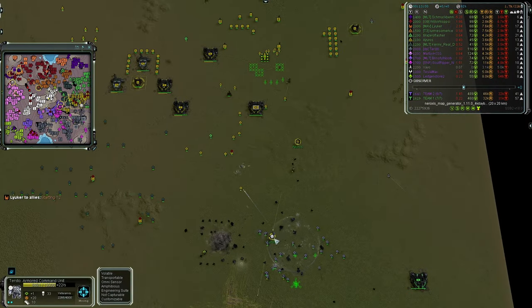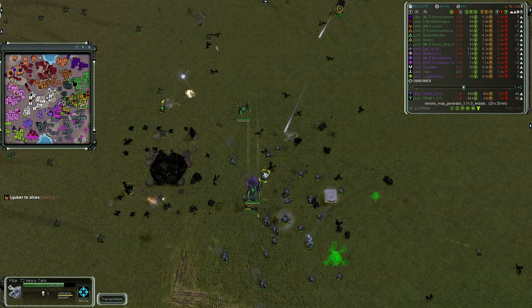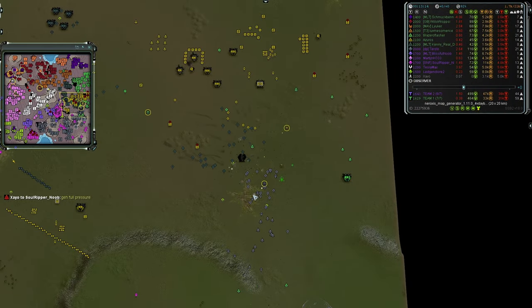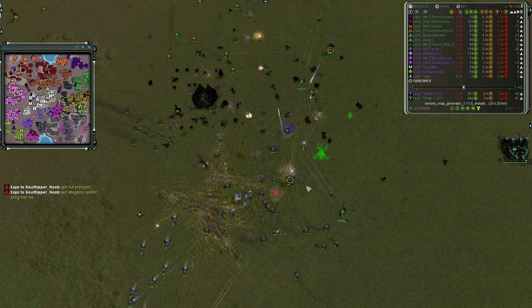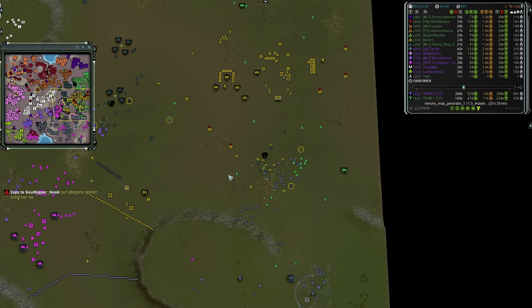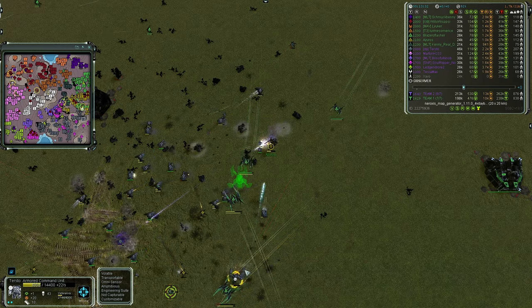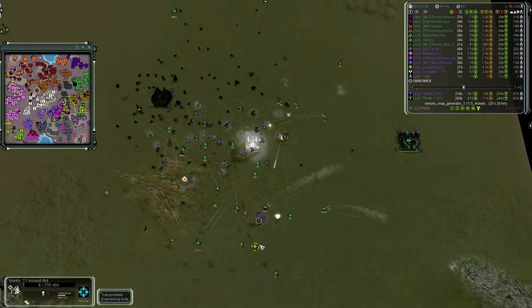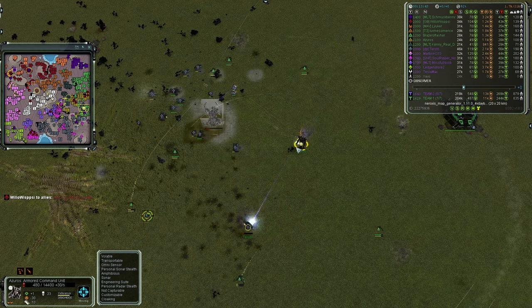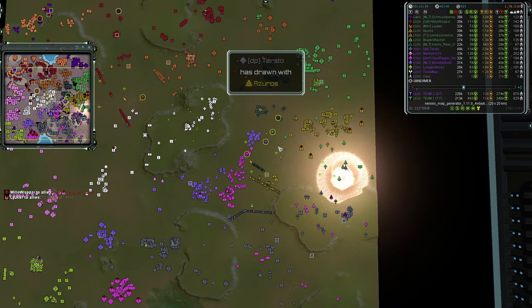A-Zeros is trying to force back Tersto, using shields to cover — it's a 2000-rated Cybran with 2100 corsairs over the top trying to take out that ACU. Interceptors come in to try to take out the corsairs. A-Zeros is being focused by Tersto. Tersto is at 3,500 hit points and dropping; A-Zeros is at 3,000 and dropping. It might be a murder-suicide situation. Yes — it is! A-Zeros is killed off by Tersto, and the explosion kills off Tersto as well. It's now a 6v5 situation.